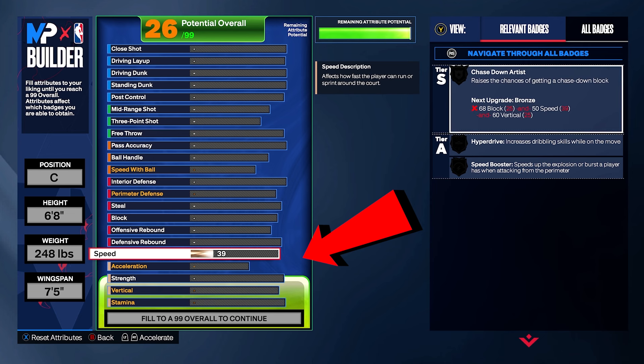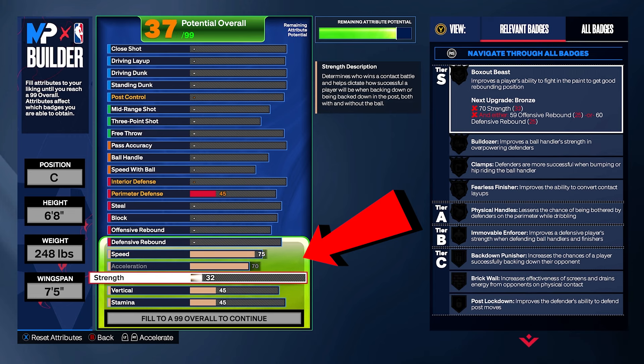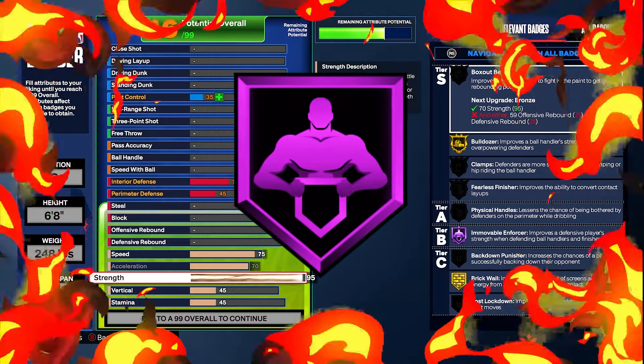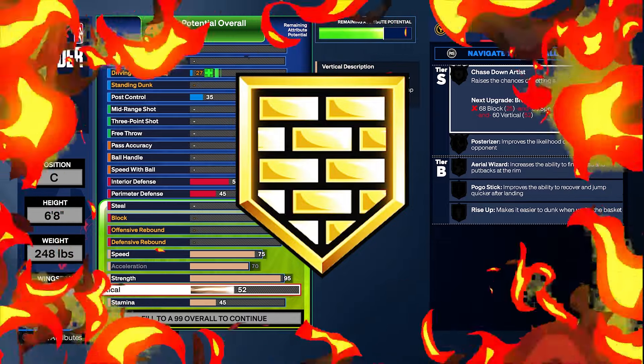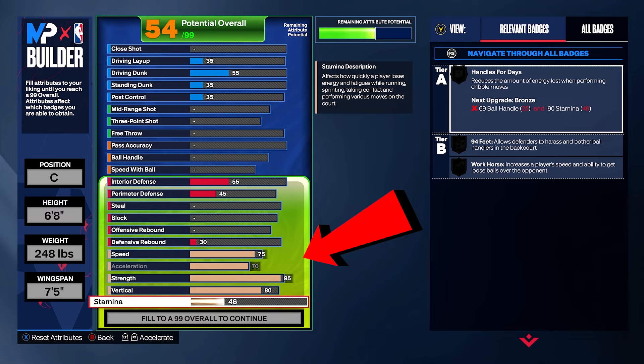For your physicals: speed 75, acceleration 70, strength 95. Remember what I told you — we're trying to get Hall of Fame Enforcer. Having this will make us overpowered and a hulk in the paint. You also get gold Brick Wall. Take vertical up to an 80, and for your stamina, turn it all the way up.